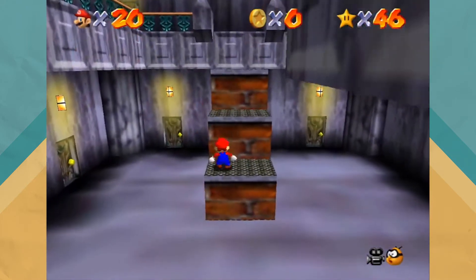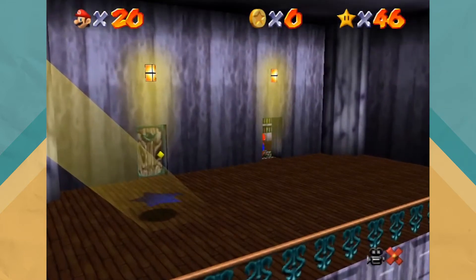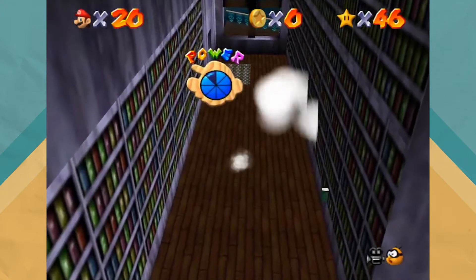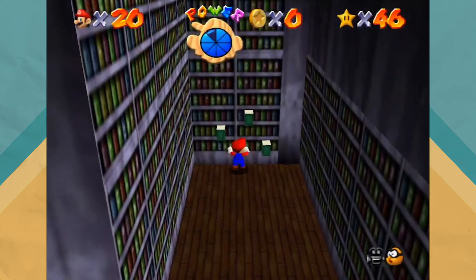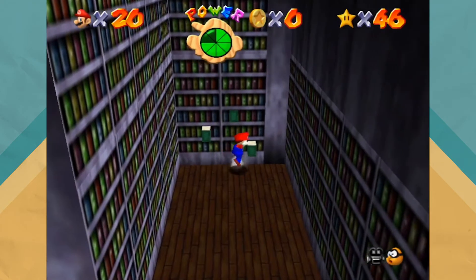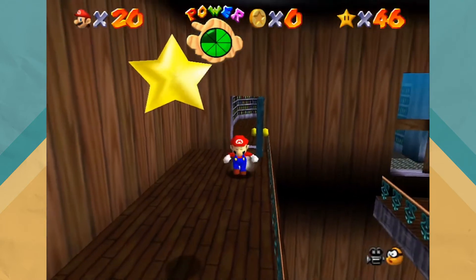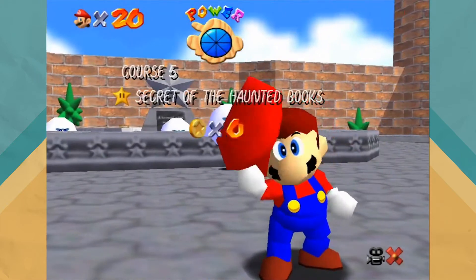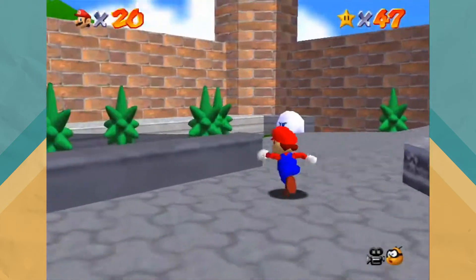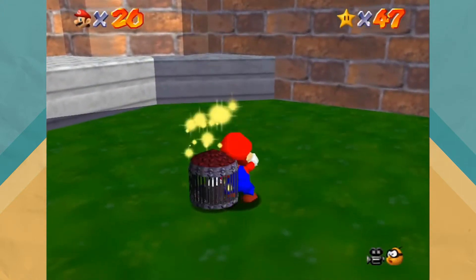Now we're going into this door. There are three lovely books that pop out, and what you've got to do is hit them in the correct order to make this wall open. The order is: middle, right, left — and the wall opens to a door and a star. That was star number three. That is literally how star number three gets done.